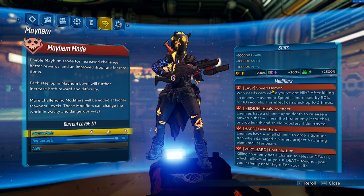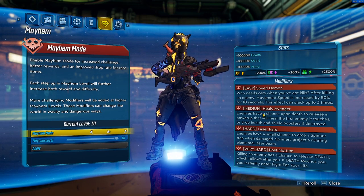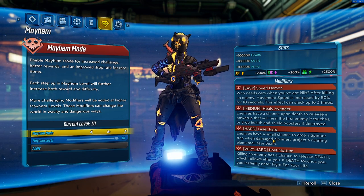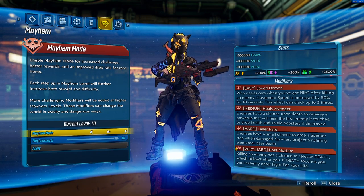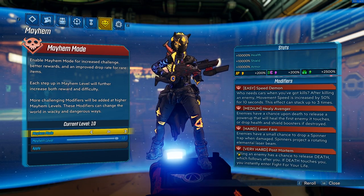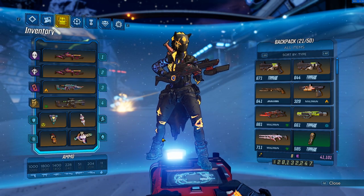For modifiers, I personally like Speed Demon, then Heli Avenger for getting health and shield back easily, and Laser Fair — I don't really notice it damaging me much and I can get second winds off of it. For the very hard modifier there are really no good ones for this build unfortunately. Post-Mortem is probably the least annoying, though occasionally punching something will spawn that skull immediately and insta-down you. Play around with the different very hard modifiers but I usually go with Post-Mortem.